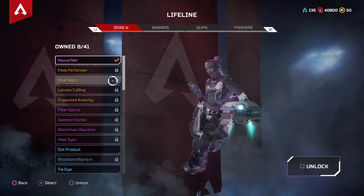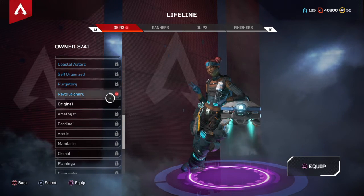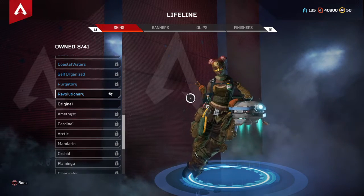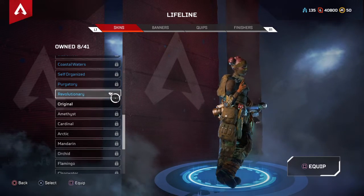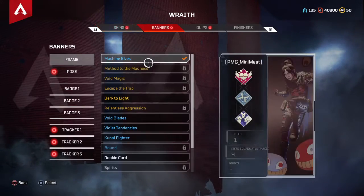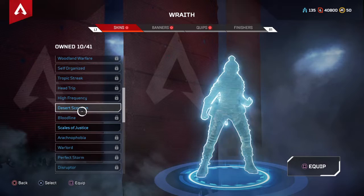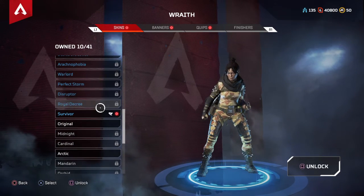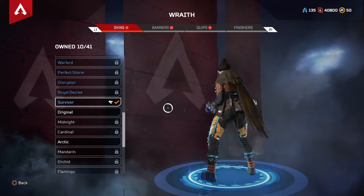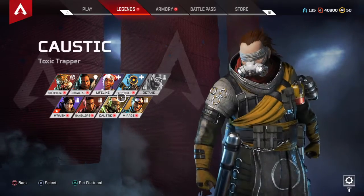Let's get into the legends and get a grip of what the skins look like. You have 'Revolutionary' for Lifeline — that's really sick with the little dino there for Season 1. It's like a golden face paint; I would definitely rock that. For Wraith, the skin has the little dino detail too, but I'm really not a big fan — her cape looks really jaggedy. I don't use Wraith anyway, so not a big deal.